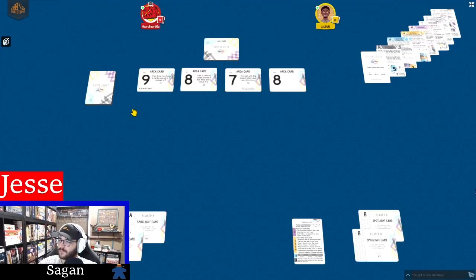Today we are featuring Spotlight. This is from J-Bell and I got a cheat sheet here, Adam Stitcher - is that correct? And we're playing it over at Tabletopia. J-Bell's going to show us how to play it. We also have Sagan from SoBo.